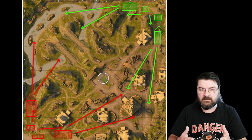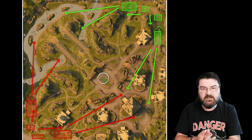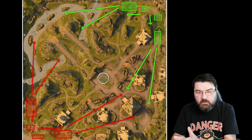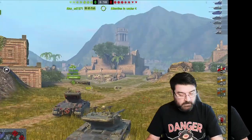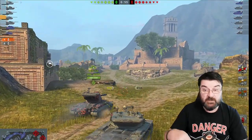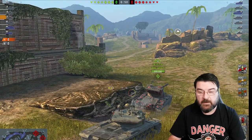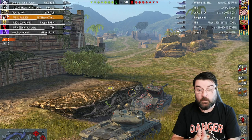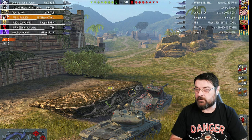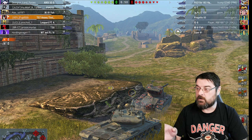Let's jump into a game on Mines Ruins and see what we can do when looking at those lineups. Here I am in a T57 Heavy, spawned exactly where I showed you. I can see the enemy has two TDs - an FV 183 and a Jageroo - a medium Type 61, an IS-8, an IS-7 as heavies, and another medium which is the Progetto.